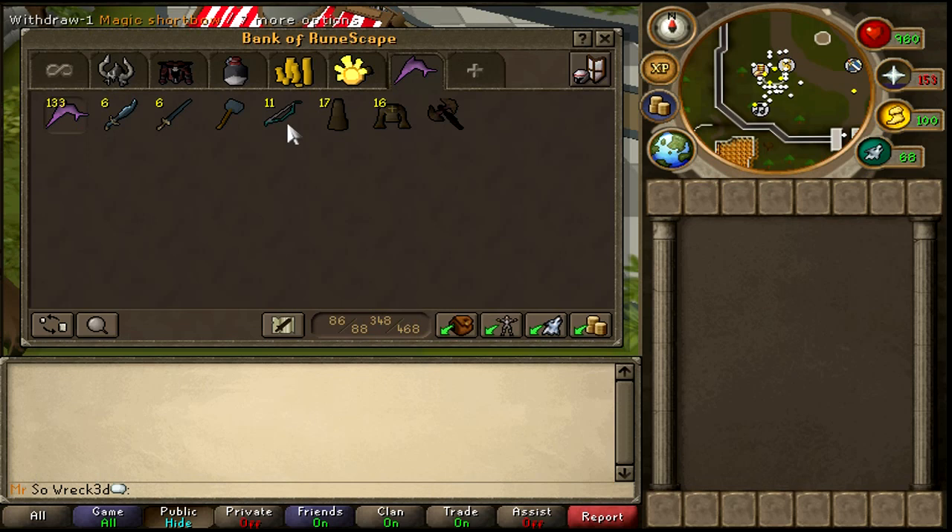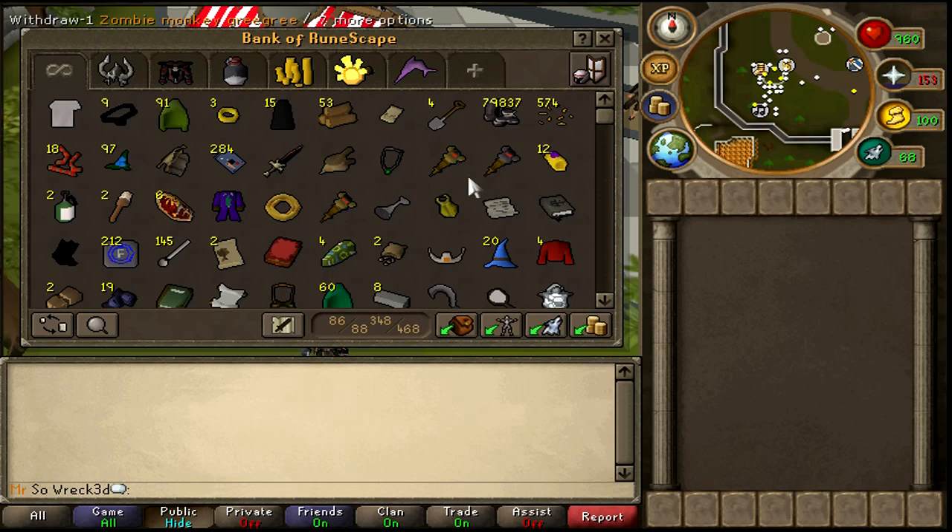This is my F2P tab — for when I ever go F2P PKing. I don't go that often, but I have a corrupt D battle-axe which comes in handy. It can hit pretty well — twos, two-fifties, two-eighties, threes. Good stuff.